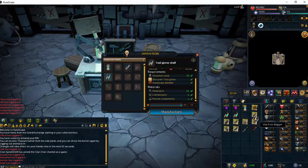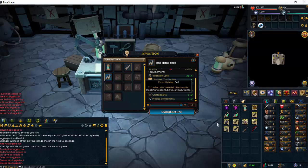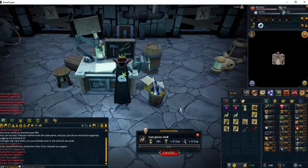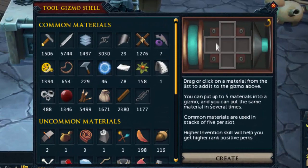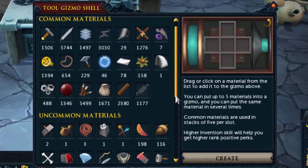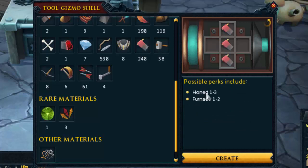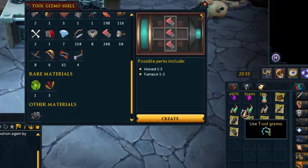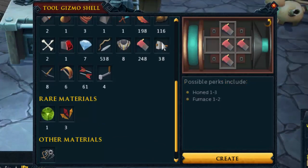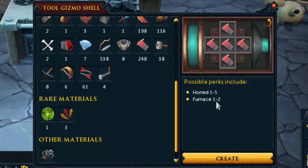Head parts come from the iron daggers, crafted parts from the Barker toad pouches, and precise components from the bows. Once you have all of them, checkmarks will show on the side — manufacture one. From here, add materials to the tool gizmo shell — there are five slots. My preferred method for both Hoarding and Furnace perks uses the same materials: fill all five slots with sharp components. As you add more, the chances of getting a higher rank increase, which greatly helps when skilling with augmented items. Hoarding goes from rank 1 through 5 and Furnace is rank 1 through 2 normally.